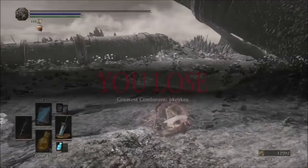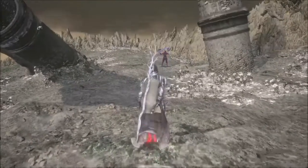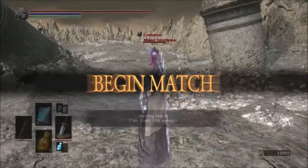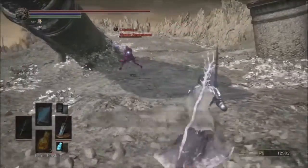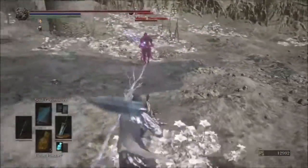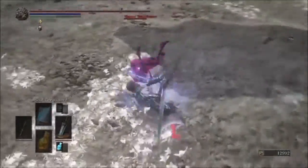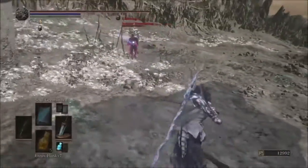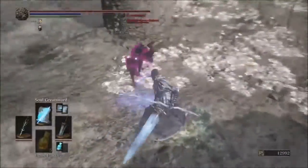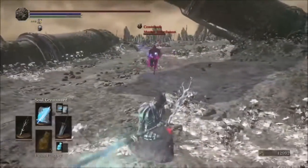I think the Witch's Tree branch setup I have looks pretty sweet. We lost — that was a draw, but he got Grace Combatant so they gave the match to him. We've got a follower saber here. Looks like that's Crystal Magic Weapon — you never really see that too much anymore in the arena. Crystal Magic Weapon is a very underrated buff; it hits like a train.